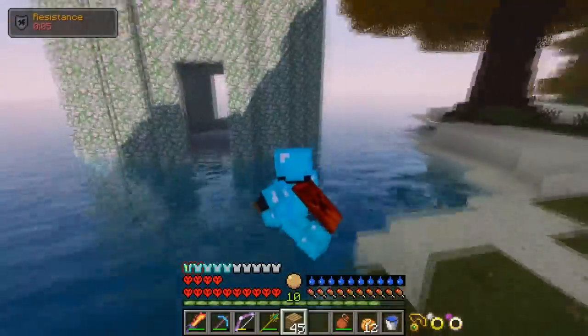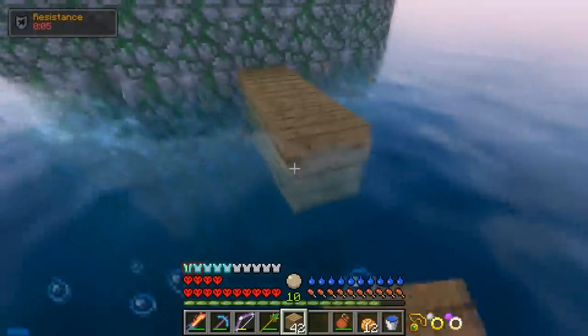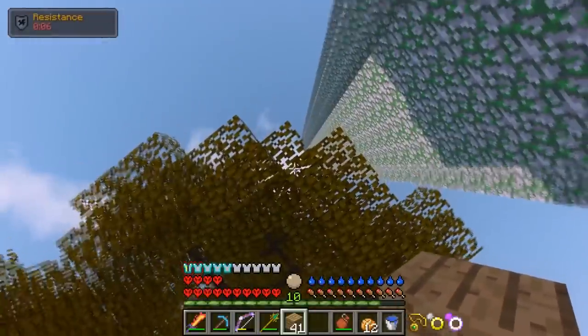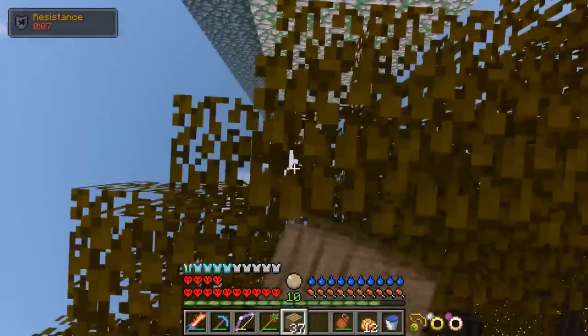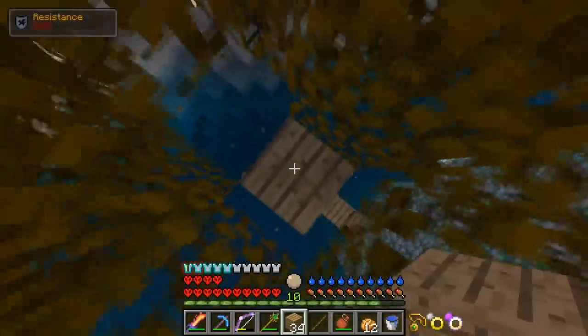It literally took me an hour to find this place. Which side are the chests on? All right, they're on that side. So what we're going to do here — we're going to take over this battle tower, and then look for those shards or whatever. Maybe I can find them in a battle tower. I don't know if I can or not, but let's go beat up this guy real quick.